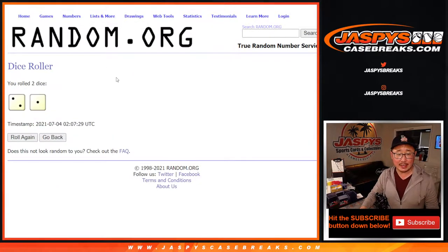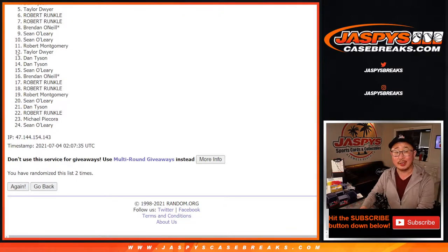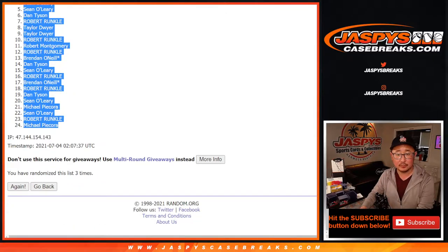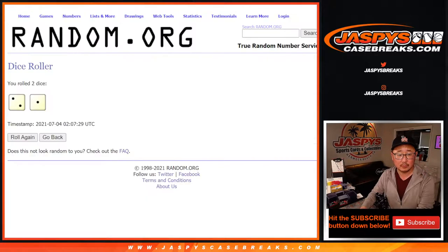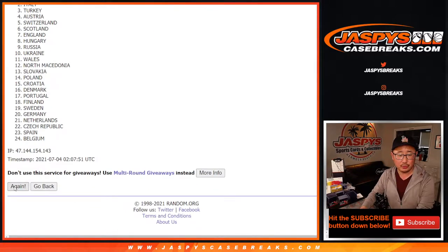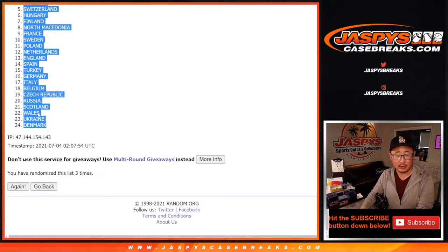Let's randomize names and teams two and a one, three times. One, two, and three. Easy. Got Robert down to Michael. Two and a one three times for the teams. One, two, and three. Good luck. We got Austria down to Denmark. Denmark still in it.